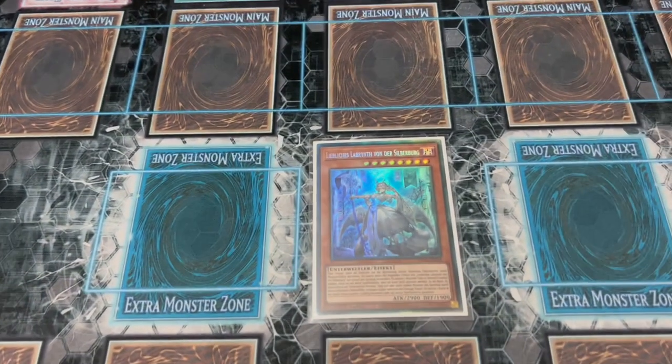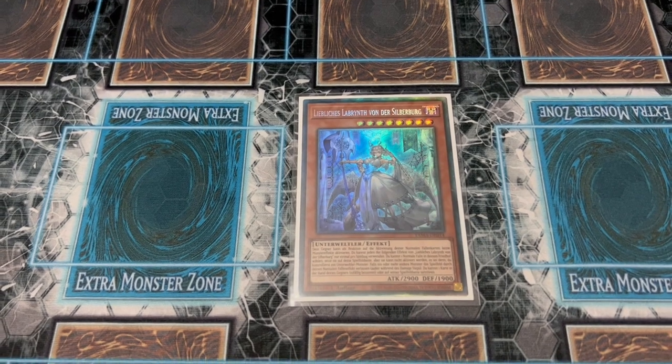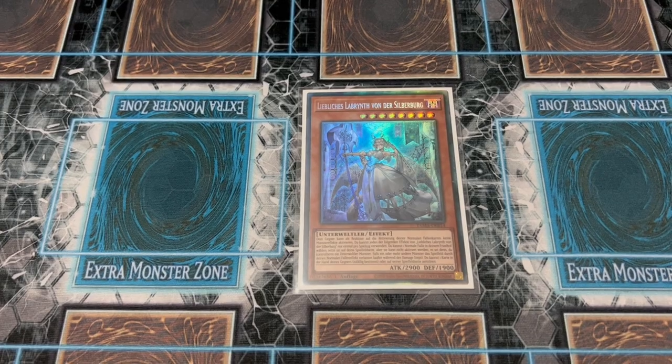First up is Lovely Labyrinth of the Silver Castle — this one is in German because that's what you do when you go to YCS, you swap everything for foreign cards. While on the field, it prevents your opponent from activating monster effects in response to traps. This gives your traps a lot more power because they cannot stop it, negate it, or dodge it with any of their monsters. In a format full of monsters, this is very impactful. Second, if a monster would leave the field by one of your normal trap effects, you can destroy a card on the field or in their hand.